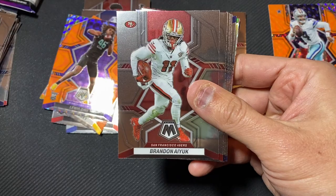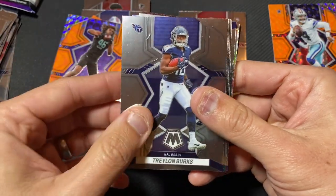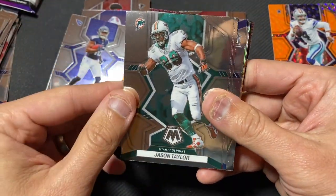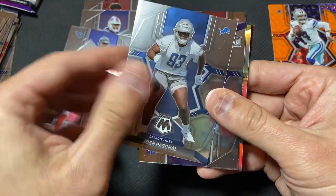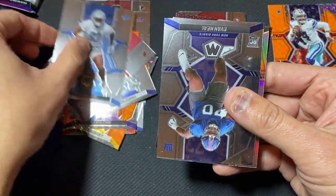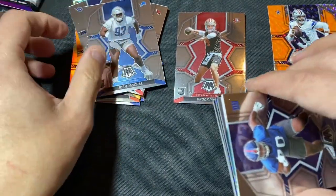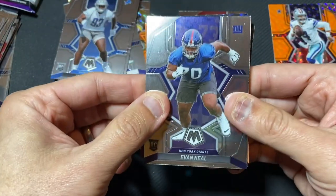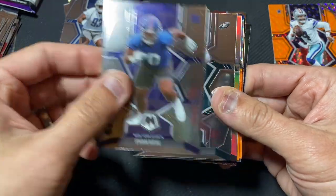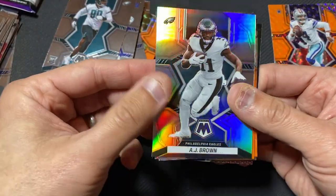Here's all the base cards — nice pictures. Trelon Burks. Jason Taylor — legend. Trey McBride. Go Cardinals. Josh Paschal. I wish I knew how to identify the rookies from the front — anyway, the rookie variation. Evan Neal. Jordan Davis. Silver AJ Brown in an Eagles uniform — that's nice. I think that's my first AJ Brown Eagles card.